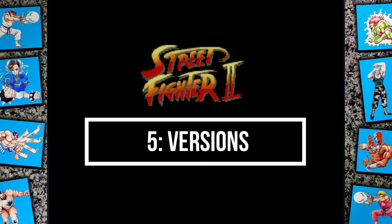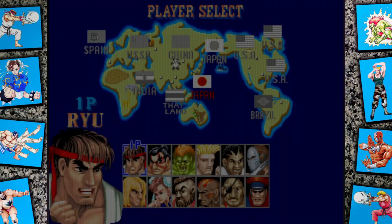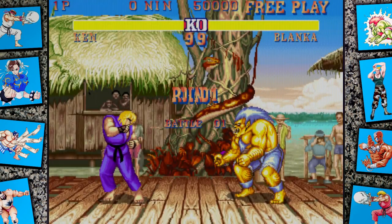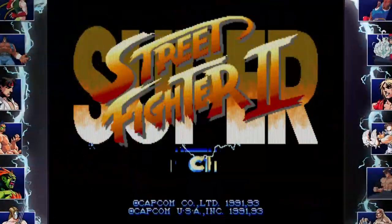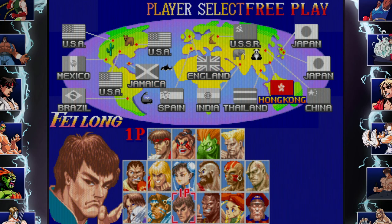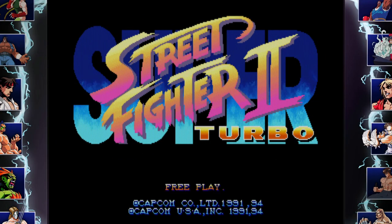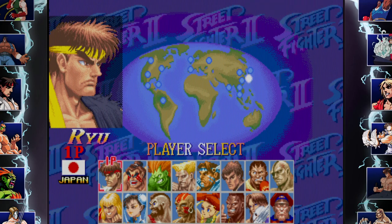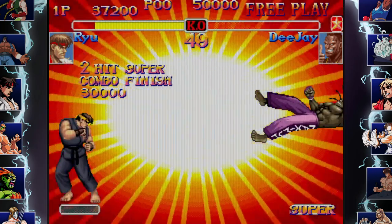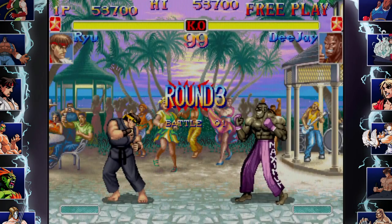Street Fighter 2 would go on to produce five iterations of the game. The original being Street Fighter 2: World Warrior; Street Fighter 2: Champion Edition, which added the four playable bosses; Street Fighter 2 Turbo, which was much the same as Champion Edition but with a higher speed increase and some new move sets; Super Street Fighter 2: The New Challenges, adding four new characters — DJ, Cammy, T. Hawk, and Fei Long; and finally Super Street Fighter 2 Turbo, critically the best and most polished version to play. This version saw the inclusion of super moves, which would continue throughout the series, as well as Akuma, who for the first time would be a secret playable character — something that would stick with the following games to come.